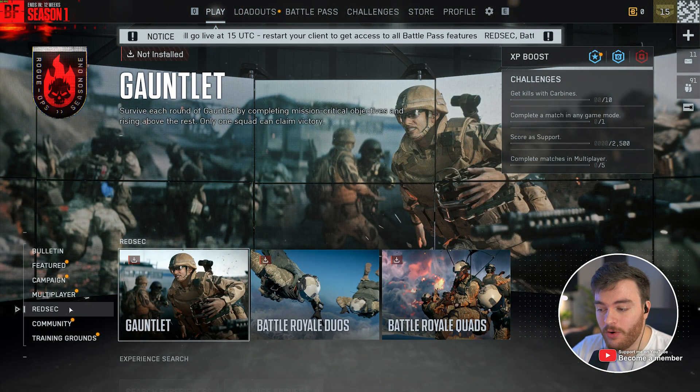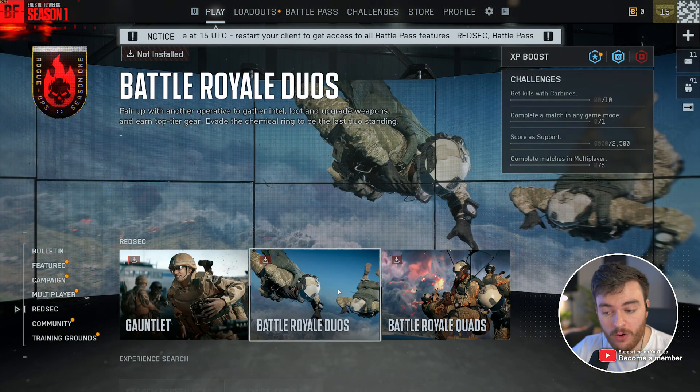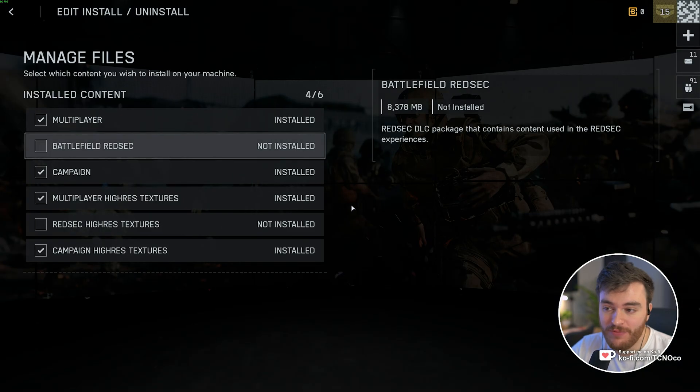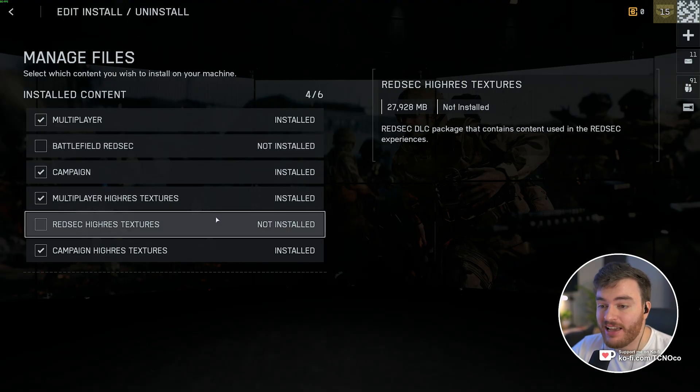If you head across to RedSec on the main menu, you'll see that Gauntlet, BR Duos, and Quads all need a download. When you click one of these, you get to Manage Files, and here you can choose to download Battlefield RedSec and optionally RedSec high textures.